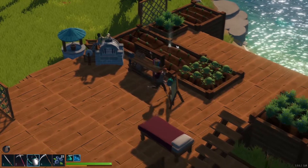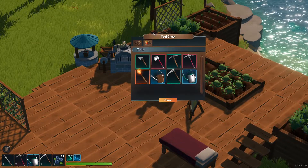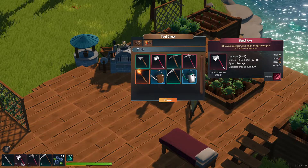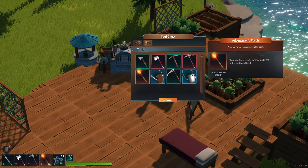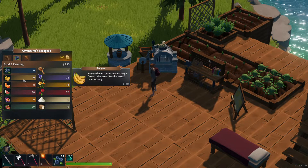We got all this planted and I got it all watered. That should be fine. So we are going to go in here and check my inventory. There's my axe. I've switched these two around and I'm going to bring this with me. Let's make sure to eat a little bit. There we go.